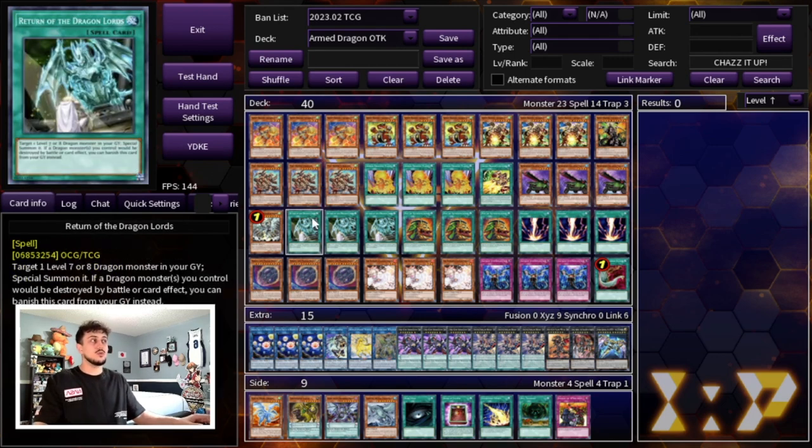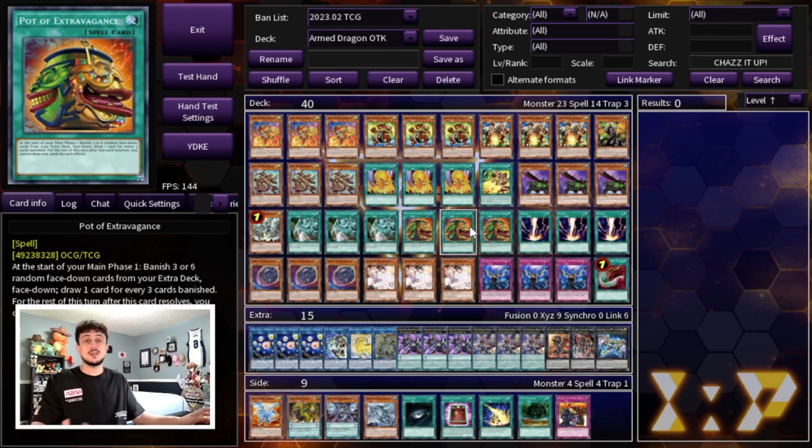For the spell cards, we are playing three Return of the Dragon Lords — it's essentially a Monster Reborn for your deck and also provides protection while in the graveyard, so we have to be playing three. Three Extravagance — I like Extravagance over Prosperity because drawing two is really powerful in this deck. You don't really need the extra deck that much, and you really want to be able to OTK. Prosperity makes it so you can't really OTK, whereas Extravagance provides consistency without taking away your ability to OTK.